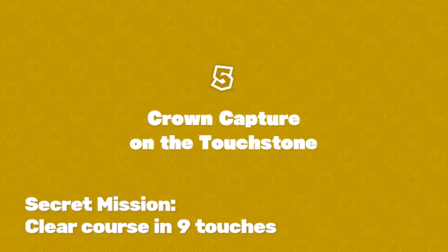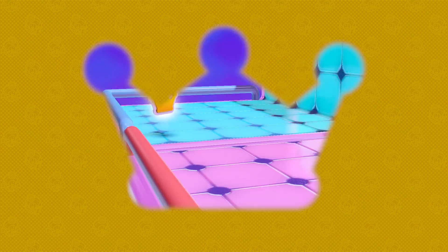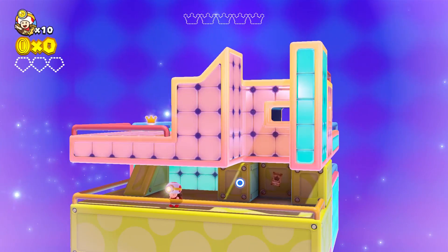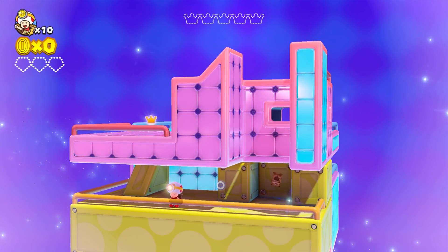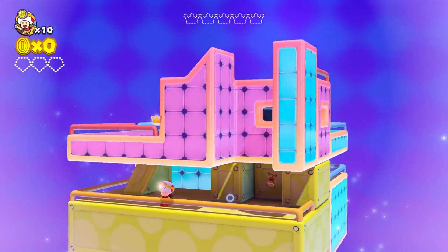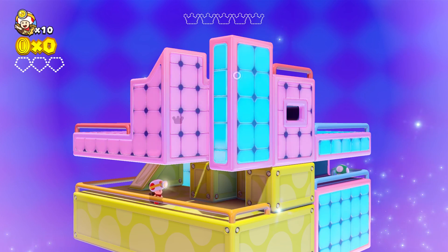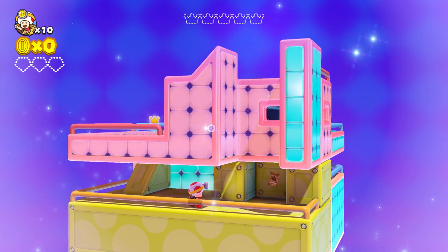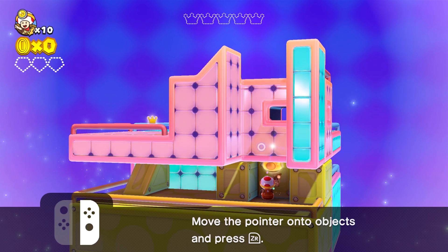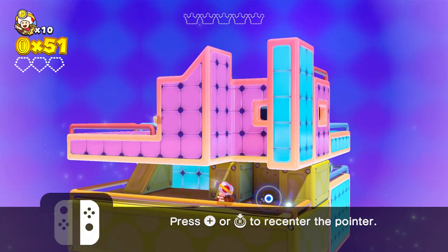Yay. Look at us. We did it. We have completed Goomba Galleon. And you know what? That one took a little bit longer than usual, but now we can do this one — Crown Capture on the Touchstone. You know what these usually have you do for the secret mission? Usually the secret mission here is to not touch it a whole lot. For this specific one, we have to change the terrain — touch or point and click on the screen — less than ten times. I think you can do a max of nine. Too bad it's not finding the gold mushroom, because I certainly did that quickly.